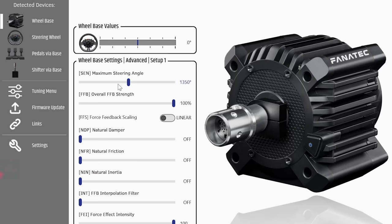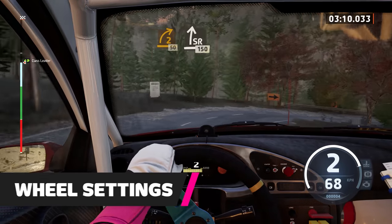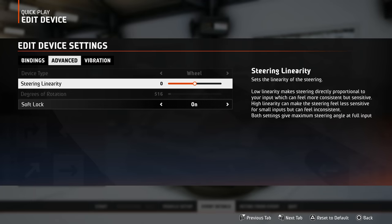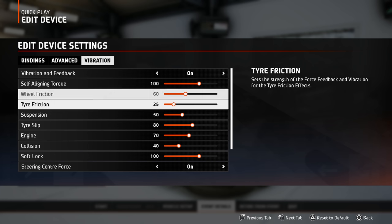Next up, if you're using a wheel, set your rotation in your wheelbase profiler outside of the game to 540 degrees if possible with your wheel. This will make your real wheel match the one in the game. Then once you're back in the game, leave your steering linearity set to zero, and try these force feedback settings that you can now see on the screen.